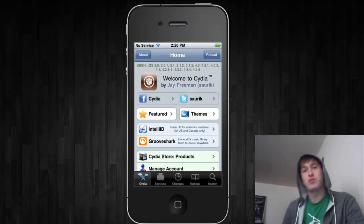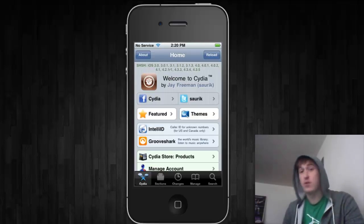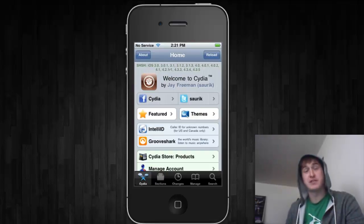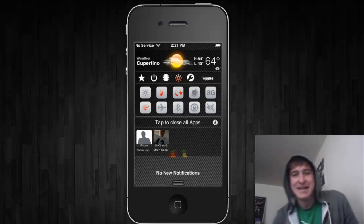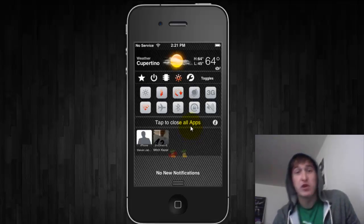The first is called We Kill Background, and it's something that Apple should have implemented into the new firmware, which unfortunately they didn't. What it allows you to do is quickly and easily close out all of the background apps running through Notification Center just by clicking a button. I'll pull down Notification Center — here where it says 'tap to close all apps,' that's all you do. Simply click on it and it will close everything currently running in the background.